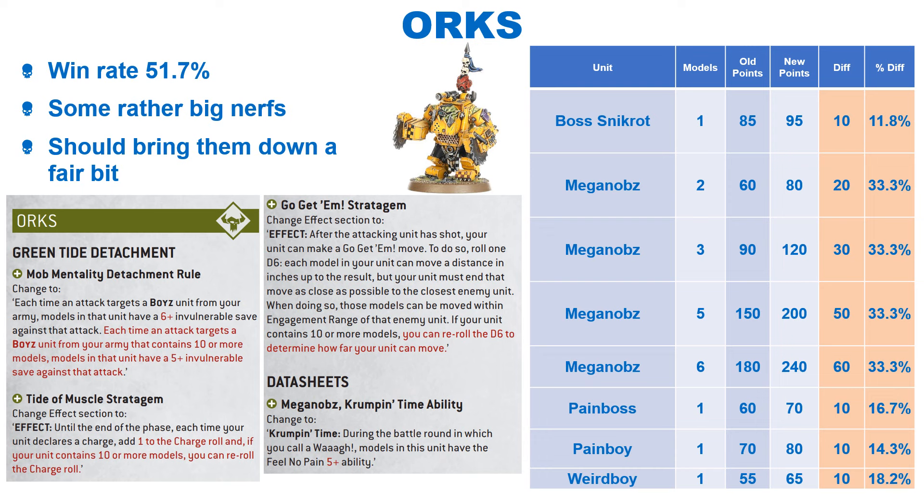The Go-Get'em stratagem now allows you to reroll a move if there are 10 or more models, rather than the guaranteed 6-inch move. On top of this, the Mega Nobs' feel no pain is increased to a 5-plus, and there have been some points increases. The Mega Nobs take a big 33% increase, with the Warboss and Warboy getting a smaller but still large increase. Snakebite and the Weirdboy also get a sizeable bump. Overall, the Orks will certainly be brought down a lot after these changes, and they may encourage some other detachments to be played, considering it was Green Tide which was being played the most.